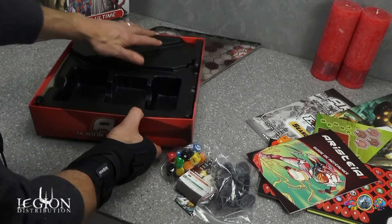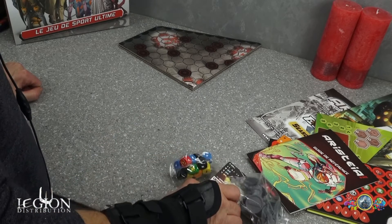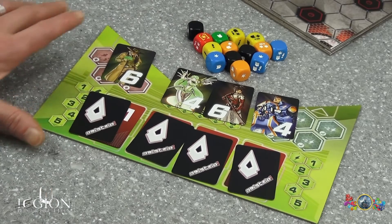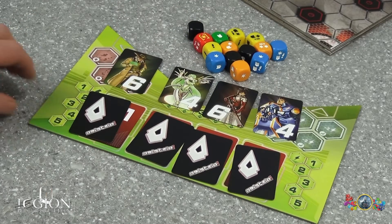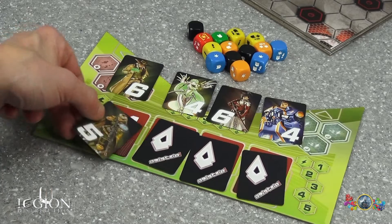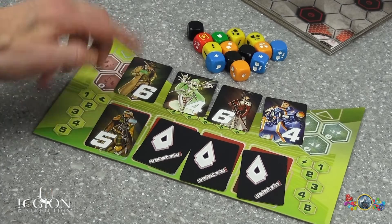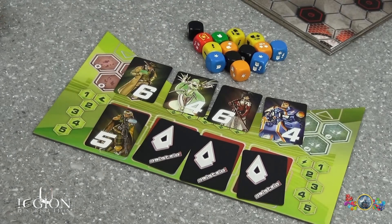Ce que je vous propose, c'est qu'on jette un coup d'œil en détail. Je ne vais pas tout spoiler — je vais juste vous montrer quelques cartes : les cartes tactiques et les cartes d'initiative. D'après ce que j'ai compris, chaque joueur a son tableau de bord et doit retourner les initiatives pour activer les figurines. Celui qui a la plus haute initiative pourra jouer en premier. Je ne suis pas totalement bilingue en anglais, mais c'est ce que j'ai pu comprendre.